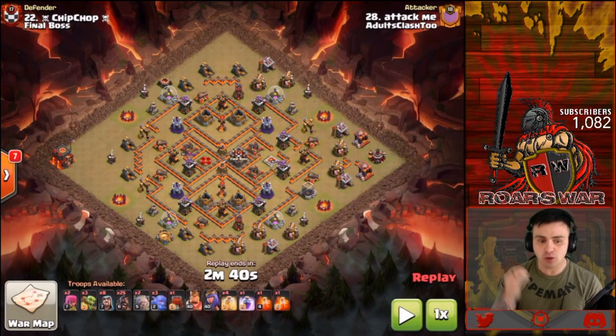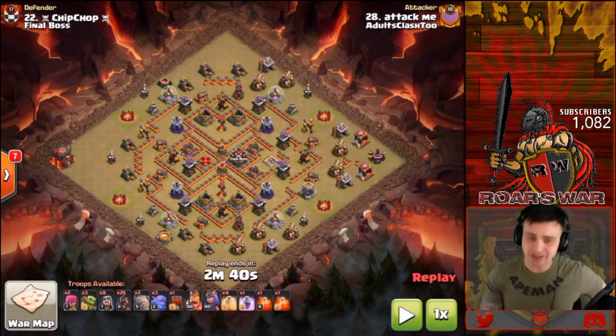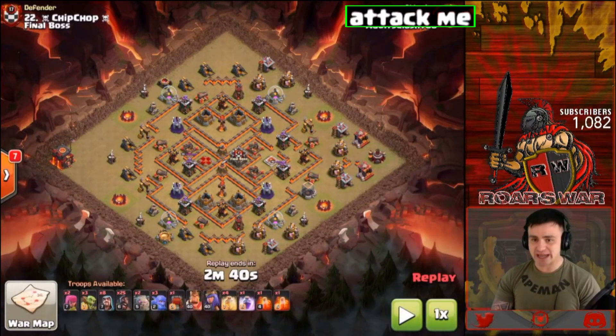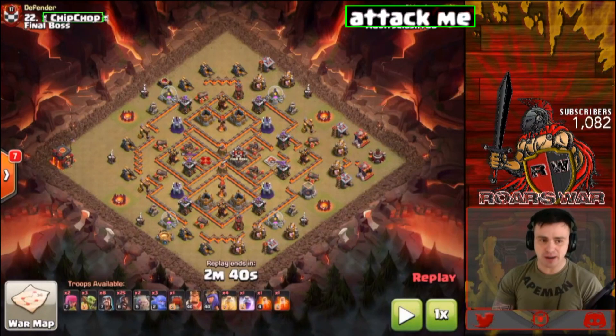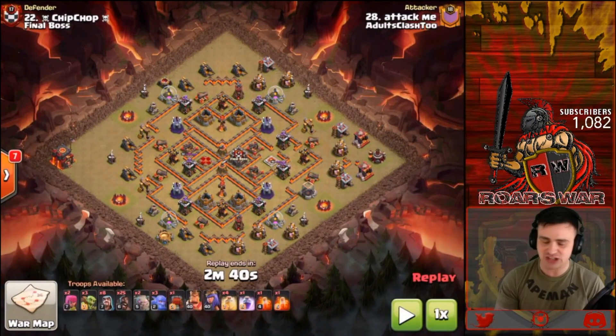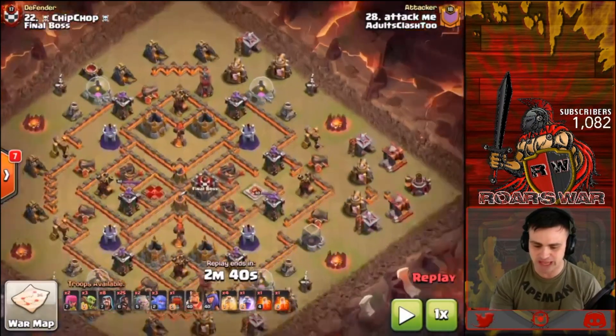The first attack strategy is Go Bow Hogs — it is really strong and does a lot of work, especially if you know how to break down a base. Number 28, Attack Me, is going in on number 22, Chip Chop. We're looking at Adults Clash 2 first, then we'll jump over to the victors and watch what they did at Town Hall 10.